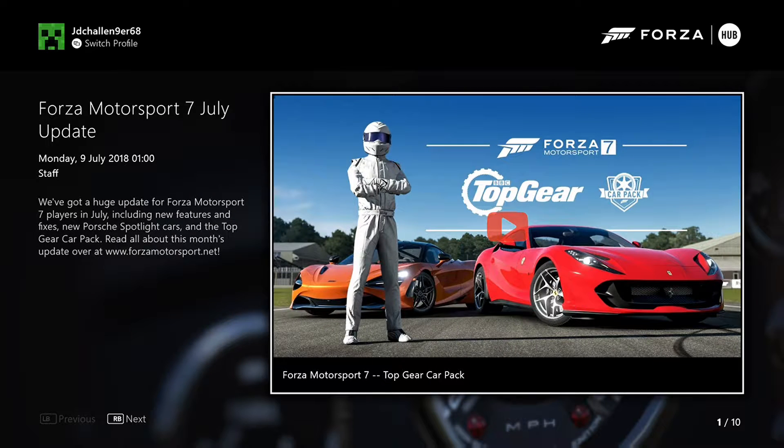Let's go and open it up and have a look. The Forza 7 July update — Monday night for July at 1 o'clock. It says we have a huge update for Forza 7 players in July, including features, fixes, new Porsche Spotlight cars, and the Top Gear car pack. Read all about the month update over at forzamotorsport.com.